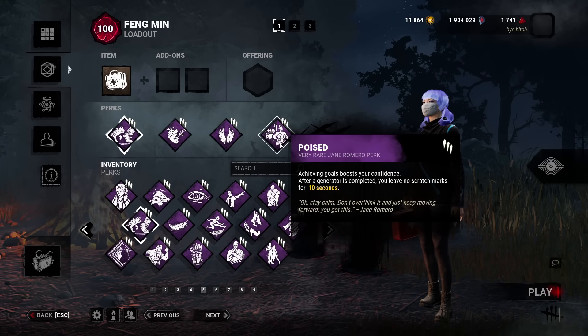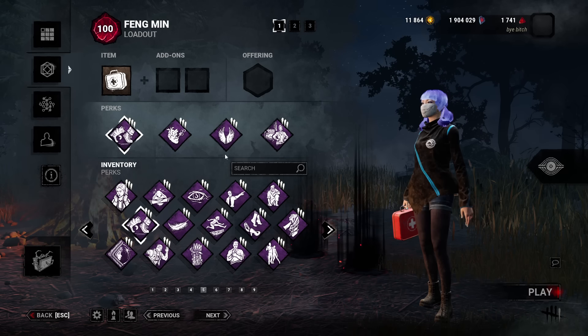And all my scratch marks will be disappeared for 10 whole seconds. That's the best time to disappear, because that's when No-ED and tunneling happens a lot, even face camps too. And these two disappearing perks will help even in the middle of the match as well, not just in endgame.